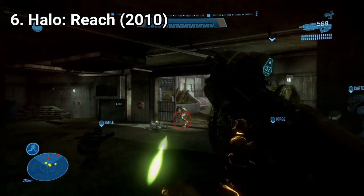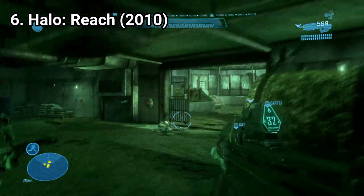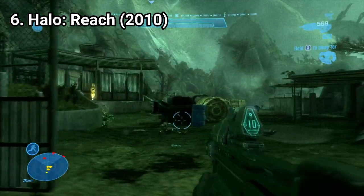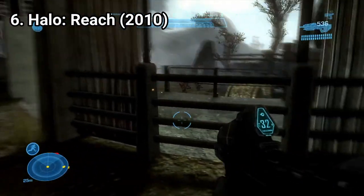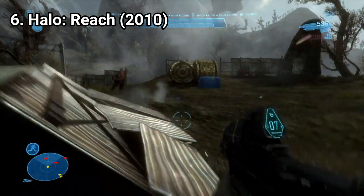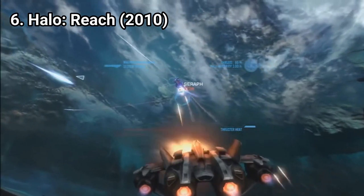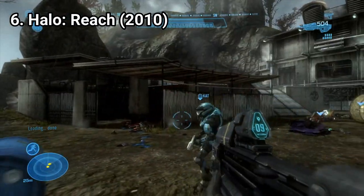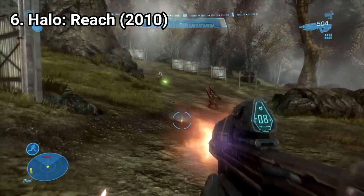Halo Reach has in my opinion the best story out of all Halo games — this one is the one I liked the most. The story is about a squad of soldiers called the Noble Team. You don't play as Master Chief, but it's the same awesome Halo experience. This game looks even more stunning with better graphics. Even if the gameplay formula is almost the same, they added space battles that feel different from other dogfight sequences in previous games, and the game has some really memorable moments.